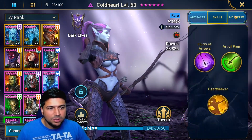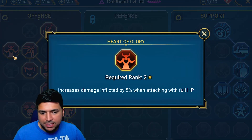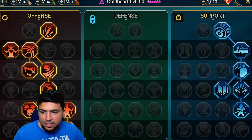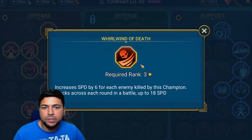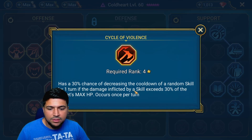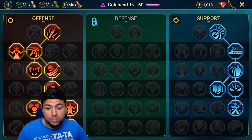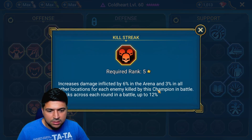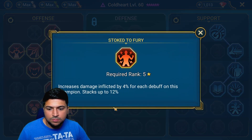Now let's talk about her masteries. On the offense tree we go with extra crit rate, 5% damage at max HP, more crit damage +10, Life Drinker for 5% healing, speed increase, and Whirlwind of Death — for every enemy she kills she gets more speed and has a 30% chance of reducing the cooldown of a random skill by one turn, which is great because it could reduce her Heart Seeker cooldown by one turn.